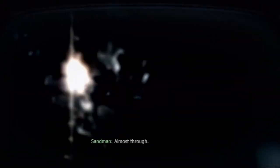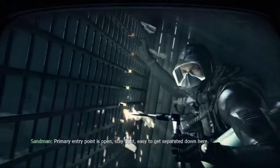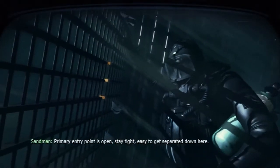STV Team 4, this is Metal 01. Radio checking the blind, over. Roger 01, we have you 5x5. Phase line echo secure. We have execute authority. We're one minute out. Copy that, just don't start the party without us. Almost through. Primary entry point is open. Stay tight, easy to get separated down here.